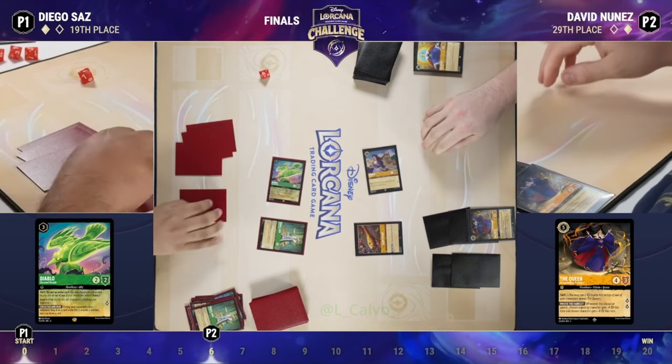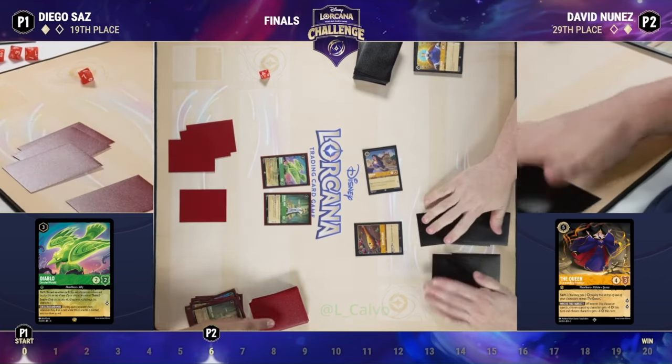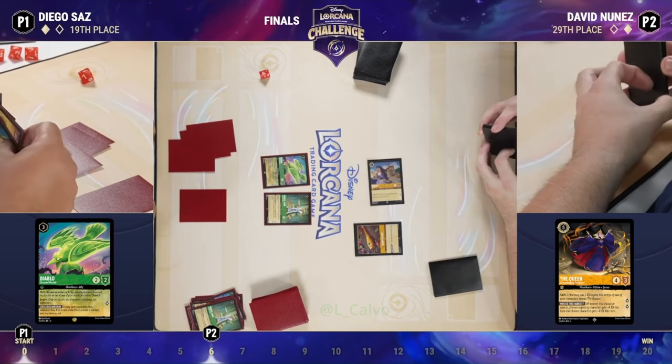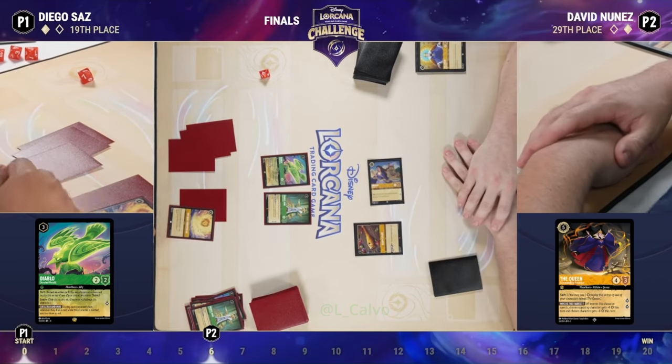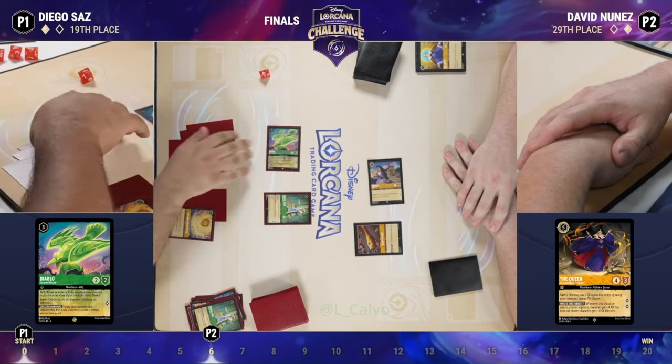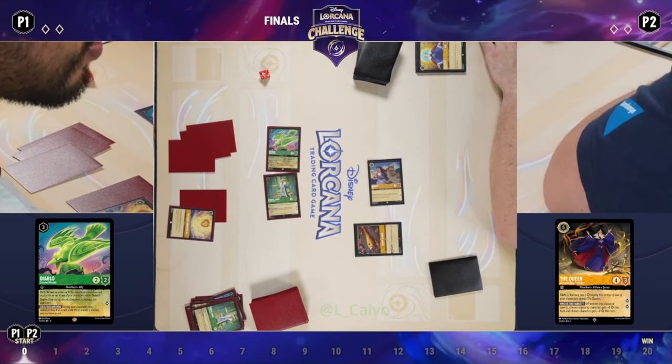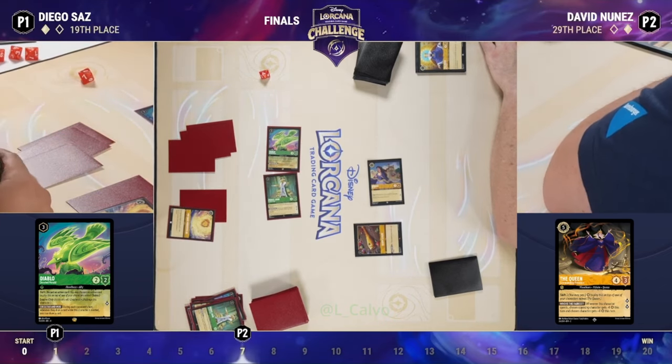But crucially, that is five ink in his inkwell now. If he does draw A Whole New World, that is available again — it does feel bad to have Diego draw seven cards off of it, but it's really David's way back into this game. Prince John goes ahead and quests — nothing on board can challenge it well enough — so he's free to get the two lore. Diablo questing as well.